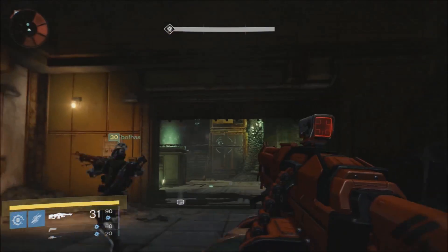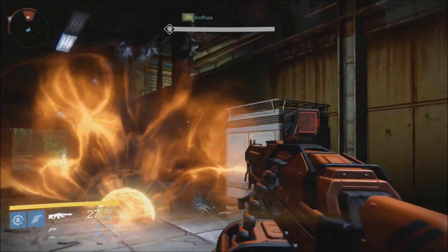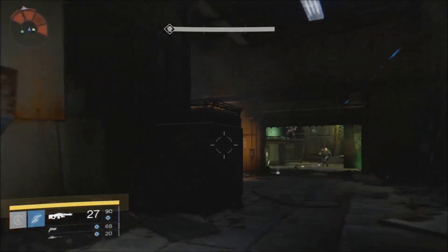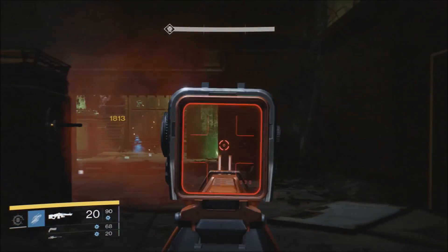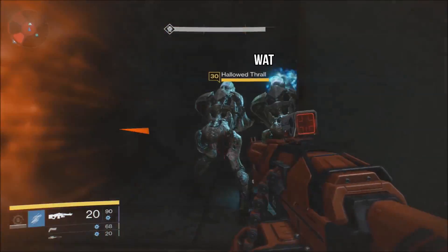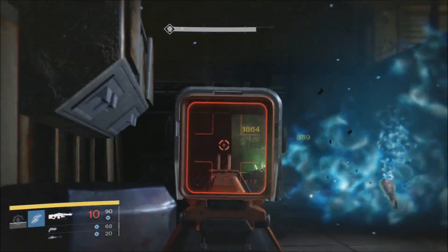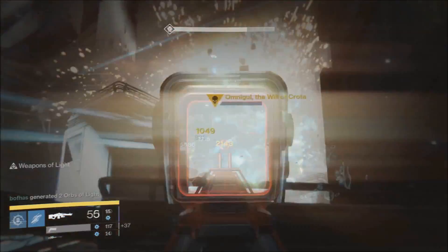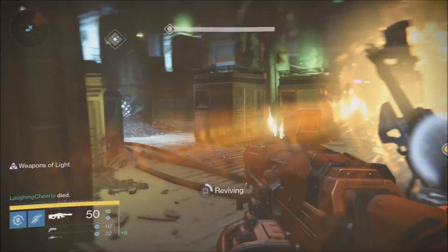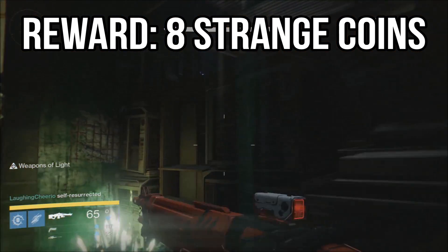In this little alcove area, occasionally there will be some curse thralls that'll spawn from the side room. Watch your radar and wait for those guys — when they come up, take them out as quick as possible or that will end your run. Once you get into the rhythm of peeking out, doing some damage, and going back into cover, this fight is really just rinse and repeat. It will take a while — about five minutes to get through this encounter — but once Omnigul dies, that'll be the end of the run. I hope this guide helps. Post any questions if you got them. This has been Patrick Casey with Planet Destiny.